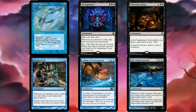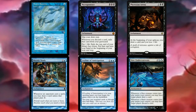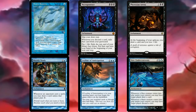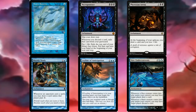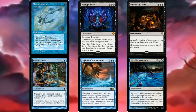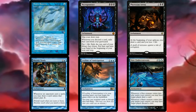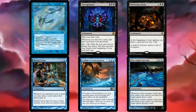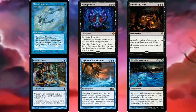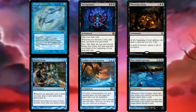Rhystic Study is like Mystic Remora but applies to all spells — the tax is easier to pay but it still has a presence. Leyline of Anticipation lets you set up earlier, playing things at opponents' end steps so it's harder for them to react. Dire Undercurrents is fantastic with Una's tokens — since fairies are blue-black, whenever a blue creature enters you can have a player draw, and whenever a black creature enters you can have a player discard, getting both triggers simultaneously.